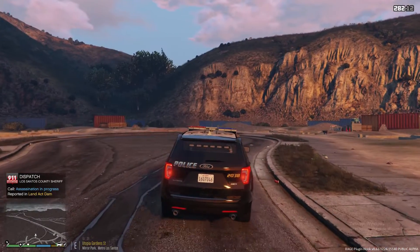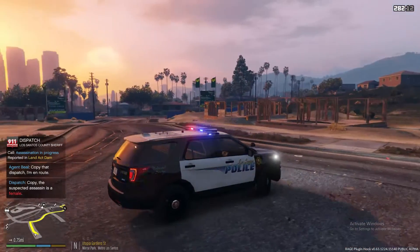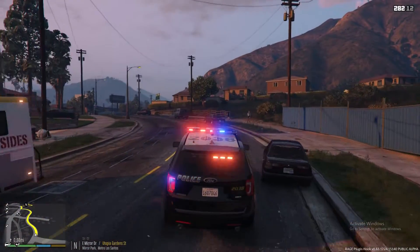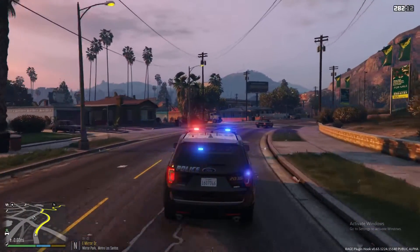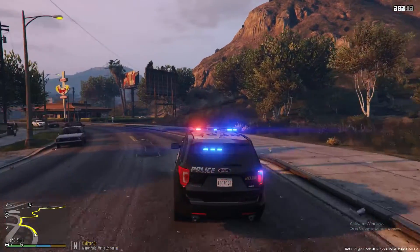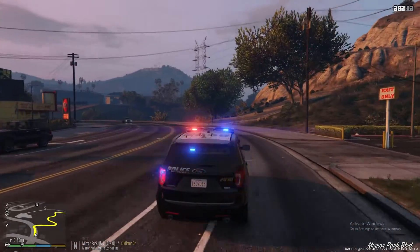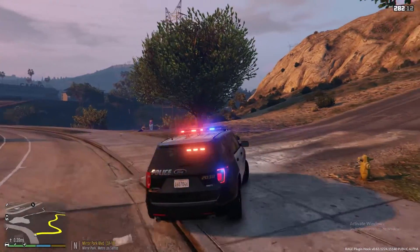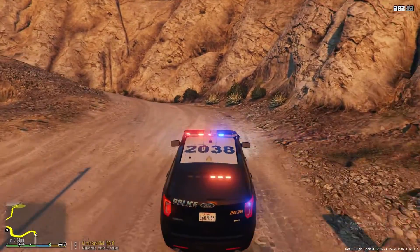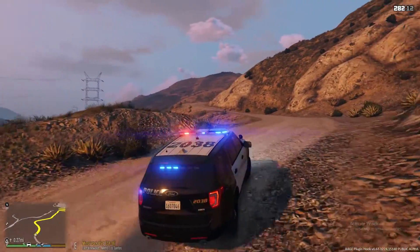We've got suspicious activity at the Land Act Dam. Alright, we're gonna be flipping around here to a possible assassination — so we're gonna head over there. I don't think this is gonna end very well, it's probably gonna end in a shootout as it always does. One thing I did do is I put in a mod to remove the weapon reticle, so we will have no reticle while we're shooting. In real life you don't have that — if we're aiming first person we can aim and shoot, but third person I removed that dot so it makes the shootouts more realistic and longer.